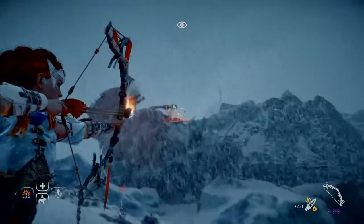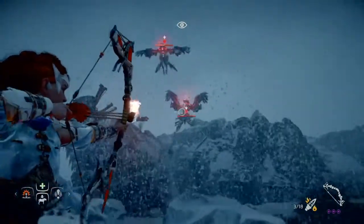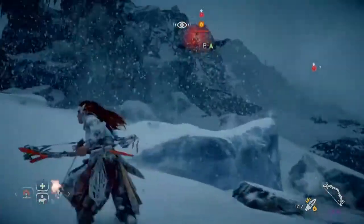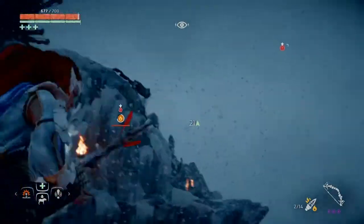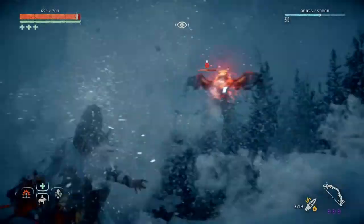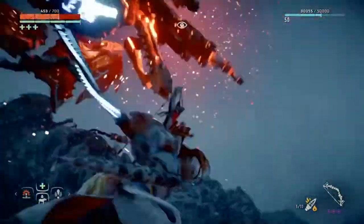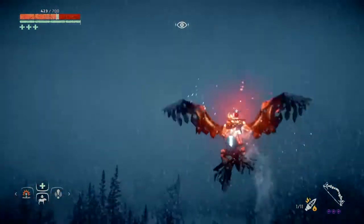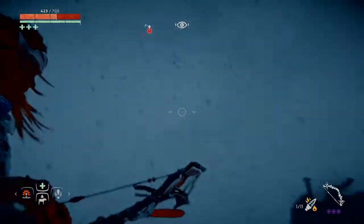I try to goad them into coming after me, and I do indeed manage it. I was hoping to take one out so I'd only have to deal with one at a time. But I wasn't paying close enough attention to my flank, and even though I'm kitted out for ice protection, I still take bad hits — one got me from behind, just a couple of shots, and I get stomped. But thankfully the armor set up for frost and melee protection keeps me going.